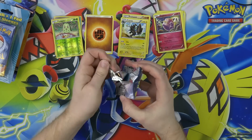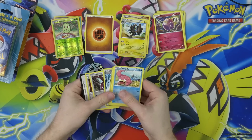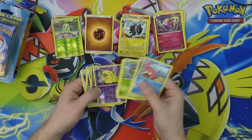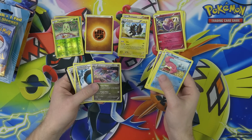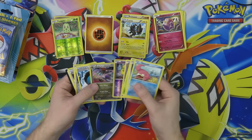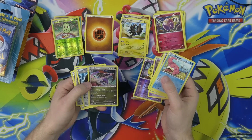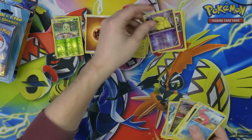Here we go, Breakpoint pack number two. Oh, a Fighting Fury Belt. And a... Dragalge? I don't know — it looks kind of neat, it's probably bad though. He looks bad. I just got a Toxicroak deck. It's bad. It's also a Breakpoint, so no one cares about this stuff anyway.